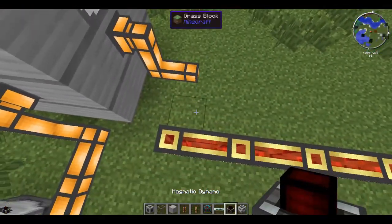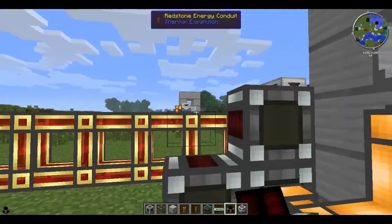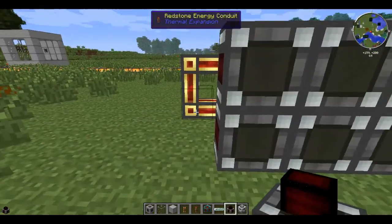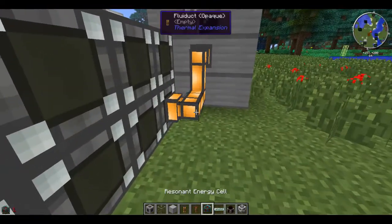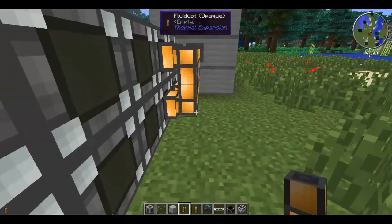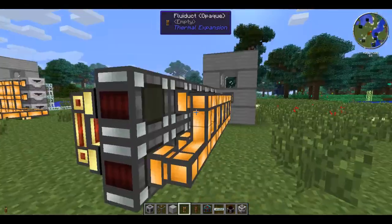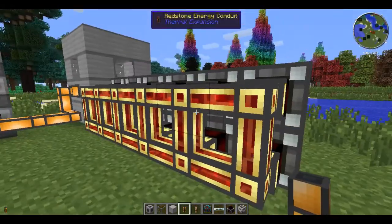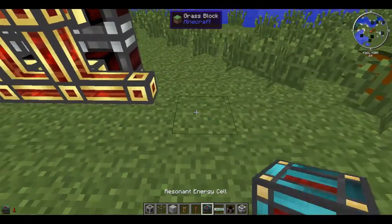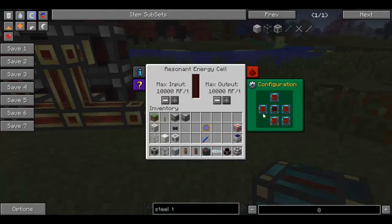I'll chuck them in here like this. You can have as many or as few of these as you want. For me, when I jump on servers, it's usually something I build up over time. I'll start up with one and a low voltage solar power, and it will slowly fill up and give me some Thermal Expansion energy that can be used for all the Thermal Expansion items.